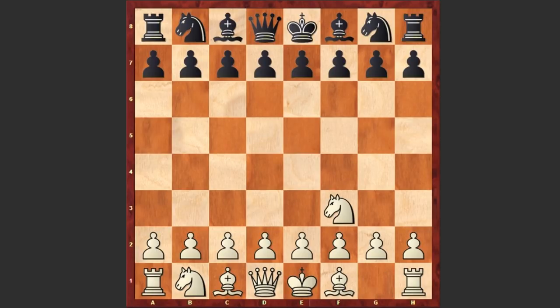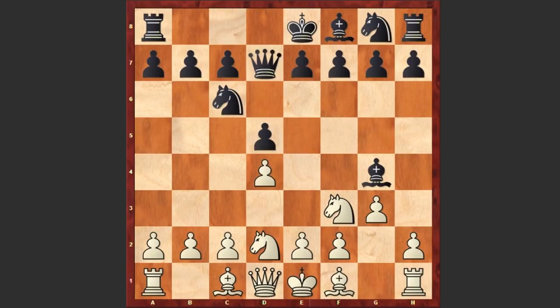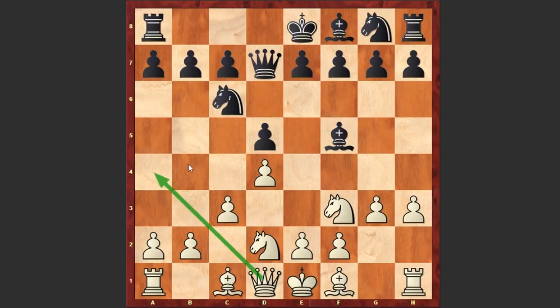Kramnik started with Nf3, d5 by Fressinet, g3, Nc6 and d4 — we see the Chigorin Defense. Bg4, Nd2, Qd7. Black is preparing an immediate castling on the queen side. h3, Bf5, c3, opening up the queen's diagonal, and also white can start an immediate attack on the queen side.